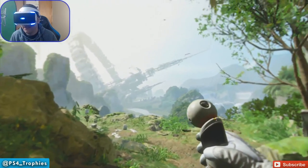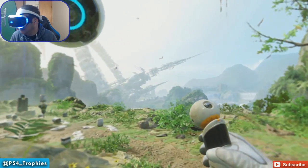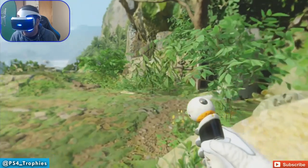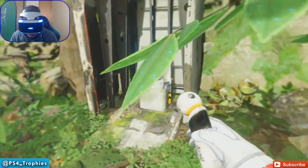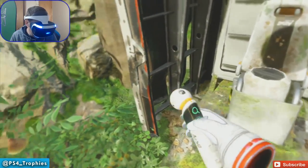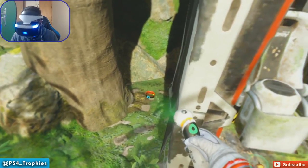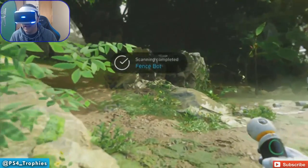We flew the paper airplane — it's supposed to stay up for five seconds to get the trophy, and I think ours went for about 15 seconds. So there is a communicator — oh, it's over here. Fence spot. Good job, internet. Thank you, guys.